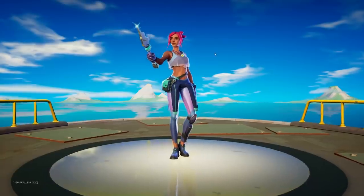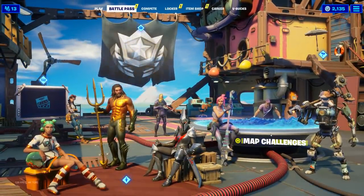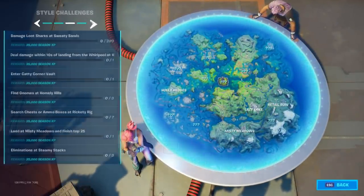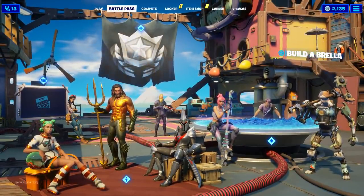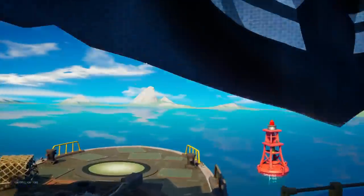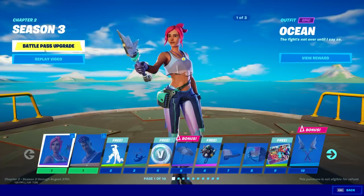That is going to be the battle pass page — we're gonna check out all the battle pass skins in a second. This over here is the battle pass. We're getting the map challenges which I'm gonna go and do right now. This is insane, this is actually insane — we have 'Build an Umbrella' style challenges, punch cards. Anyways, we're gonna go to the battle pass and purchase it.